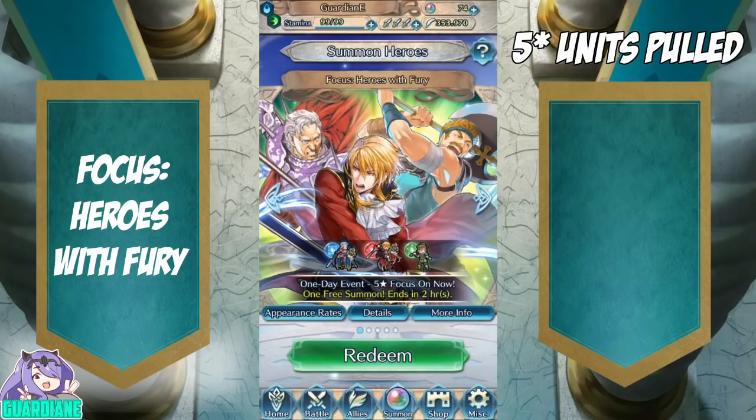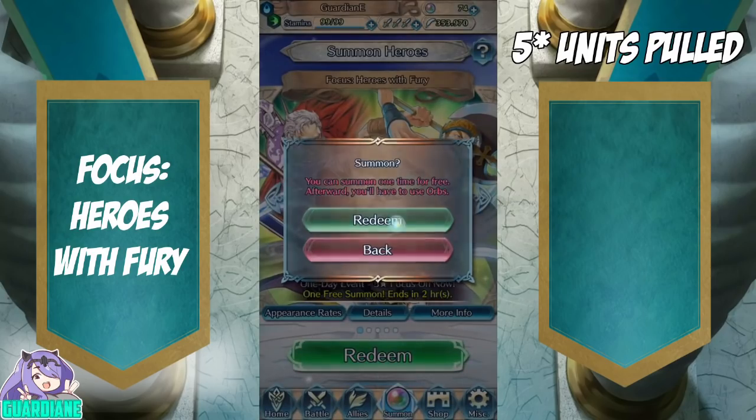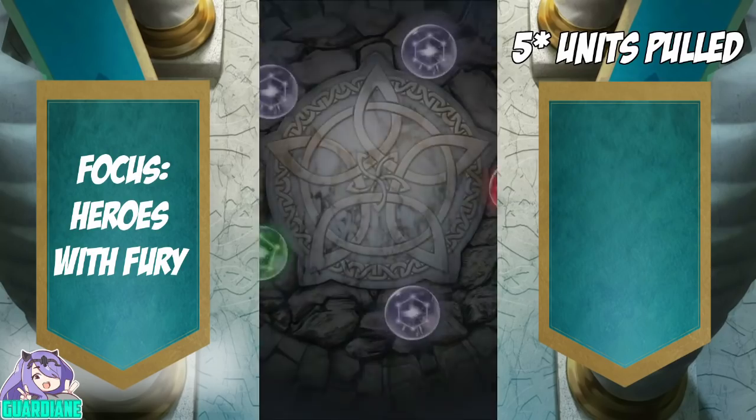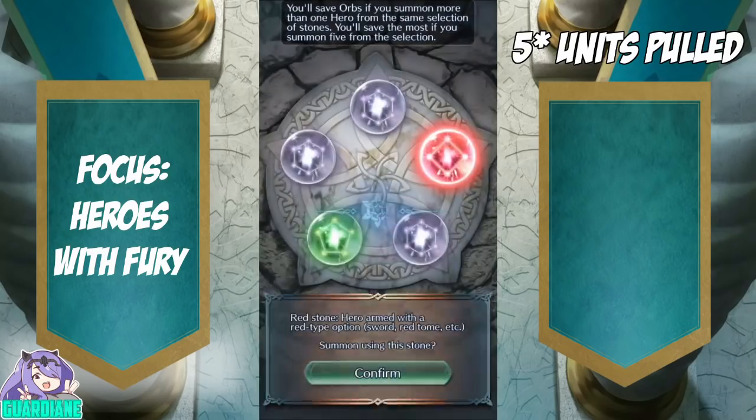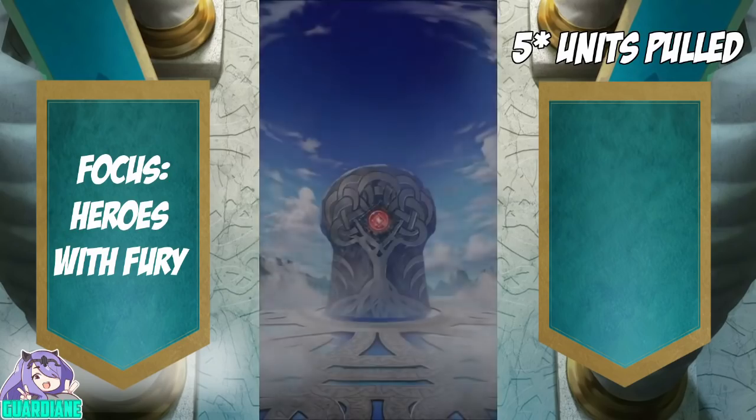Heroes with Fury — this is a heck of a banner. We've got Jagen, Bartray, and Eldigan, and I think we've got a clear frontrunner for the best unit on this banner. So we're going to be pulling on reds to the extent that we have any available. I already have an Eldigan with excellent IVs, but who knows — we can get a merge. Certainly wouldn't say no to that.